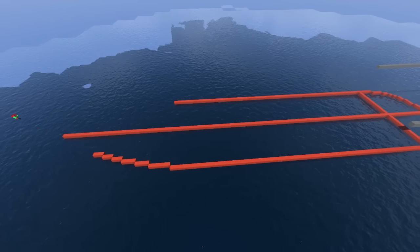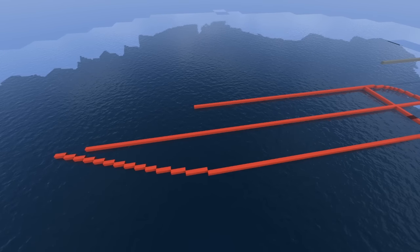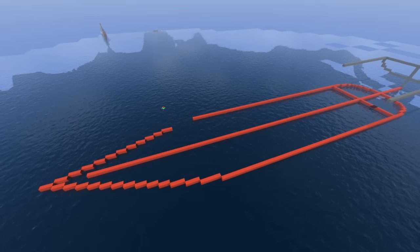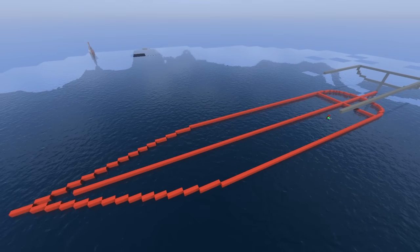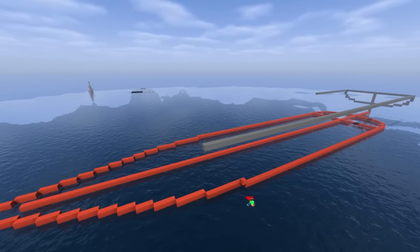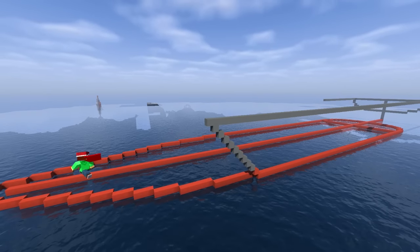I'm just making the basic shape of where the boat is gonna hit the water. If you want to make a similar boat, it's about 31 blocks wide, about 160 blocks long give or take, and from the water to the deck is about 12 blocks. That way you can sort of build along if you want something similar to this.